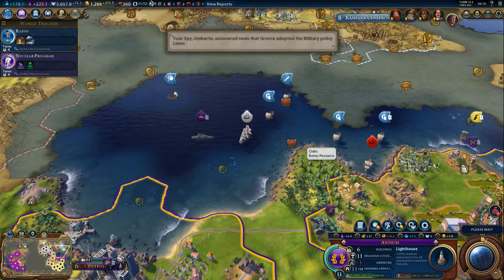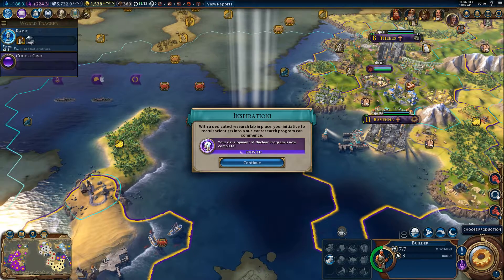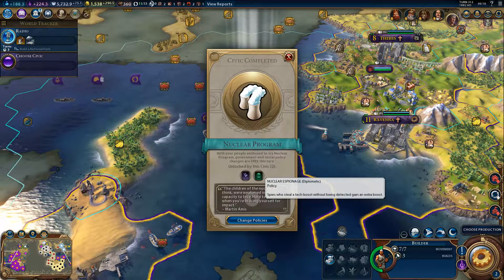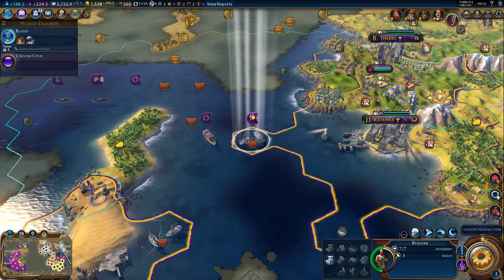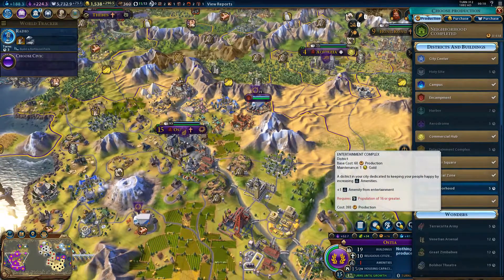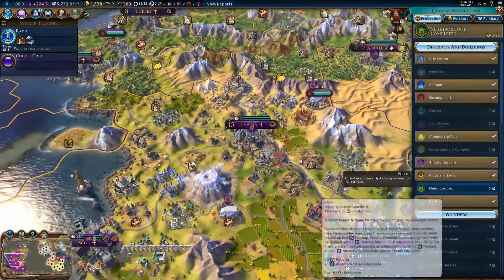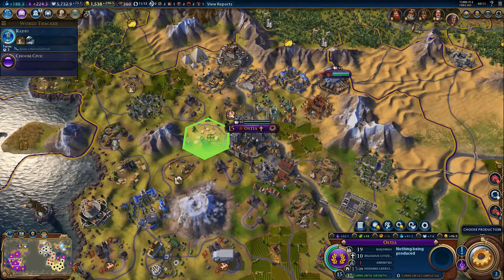The Greeks have adopted a military policy alliance. With a dedicated research lab in place, the initiative to recruit scientists into the nuclear research program can commence — that actually completed straightaway. Nuclear espionage: spies who steal tech boosts without being detected gain an extra boost. Nobel Prize for a great person. I can't build an entertainment square here unfortunately, because we need more people in the city first. All tiles in my civilization gain two appeal — but I'm not going to do that one.